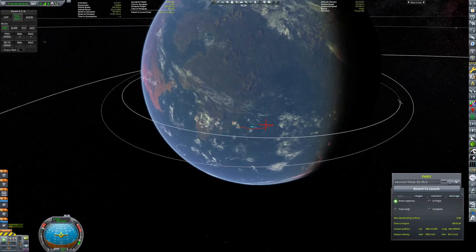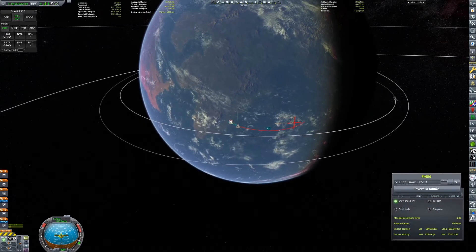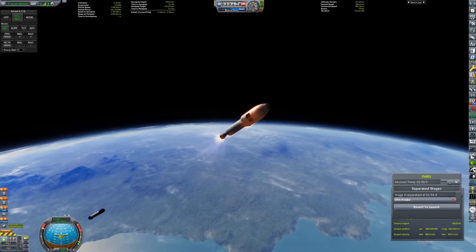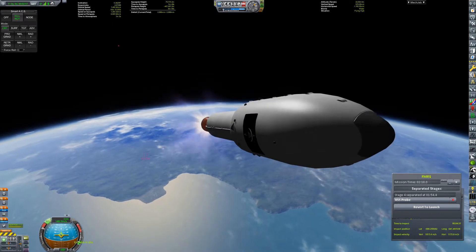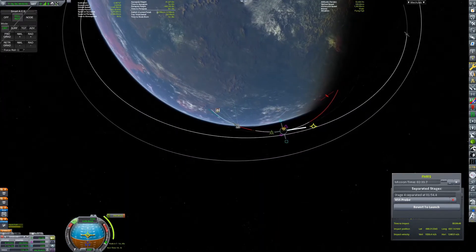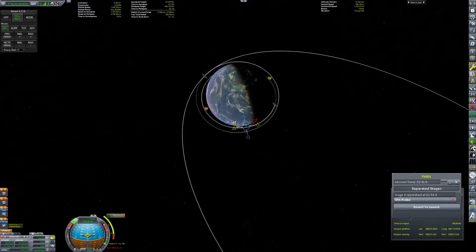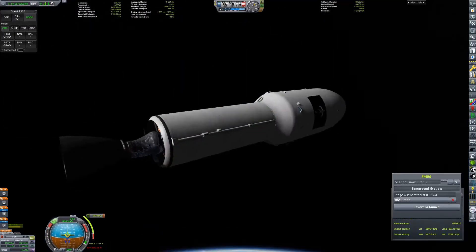And it's definitely not going to land on a drone ship in a couple minutes. But yeah, we are launching a space station that's going to go into orbit around Kerbin, and that's about all it's going to do. It's not going to produce very much science and I only did it to complete a contract, and that's about it.